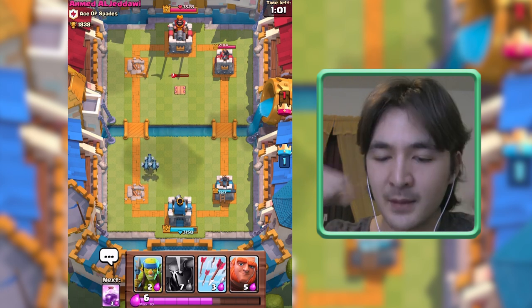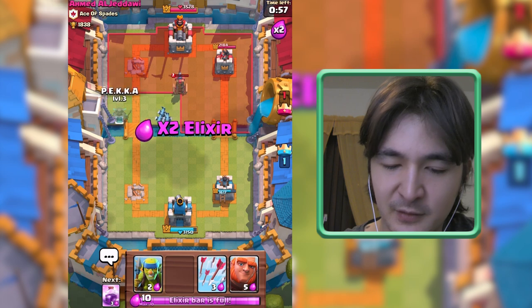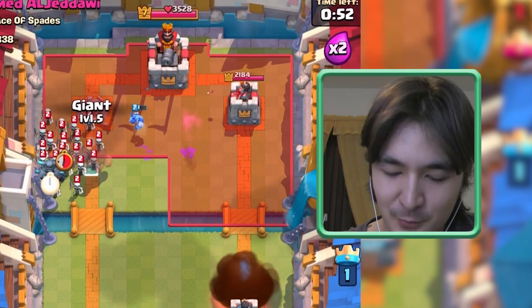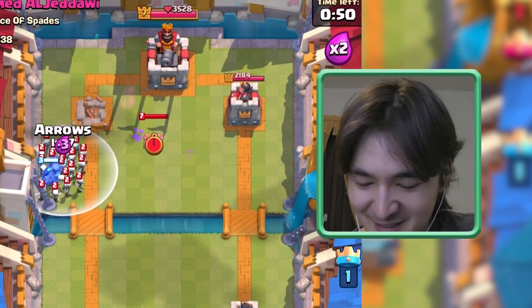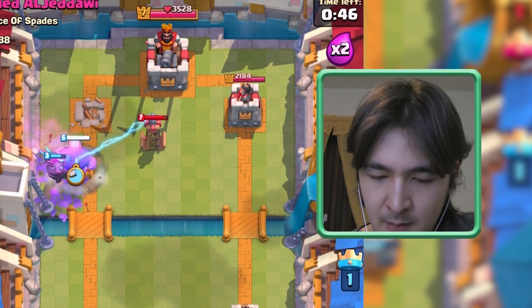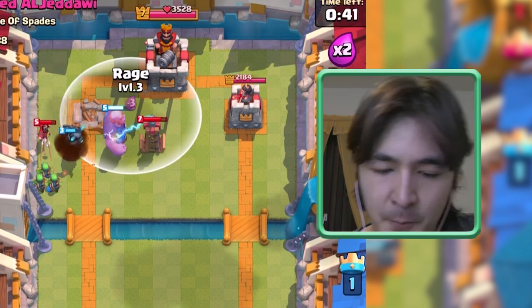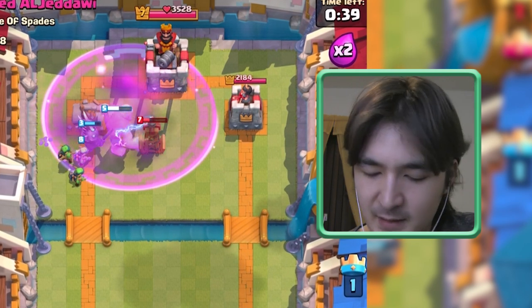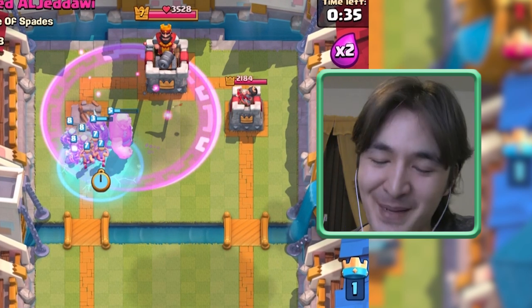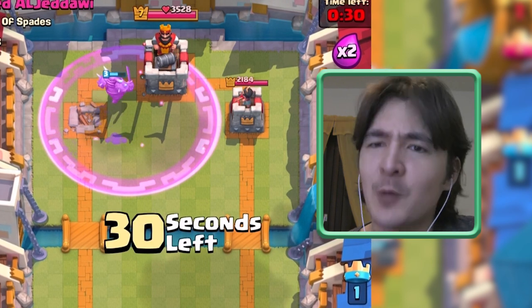Since we are in double Elixir time it is really really dangerous for you now, Ahmed. You try this Fireball — get the Giant down, get some Spear Gobs going. Spear Goblins are probably the troop I use the most. This looks really good.